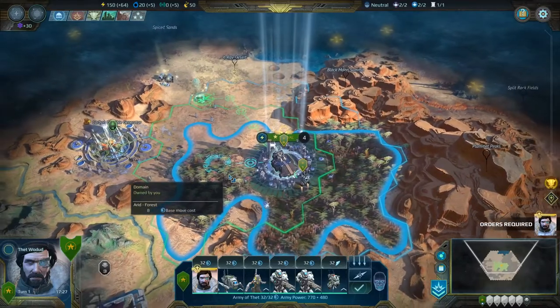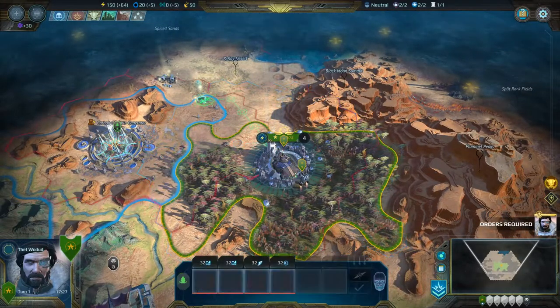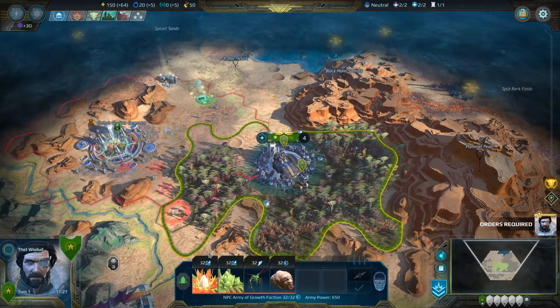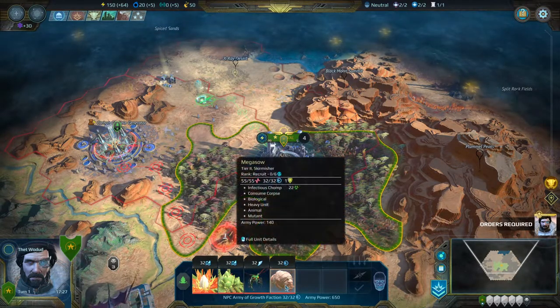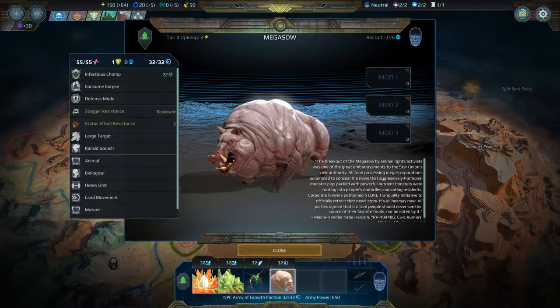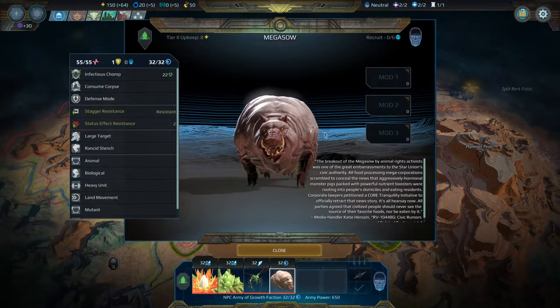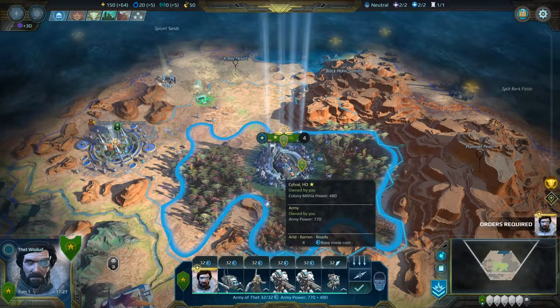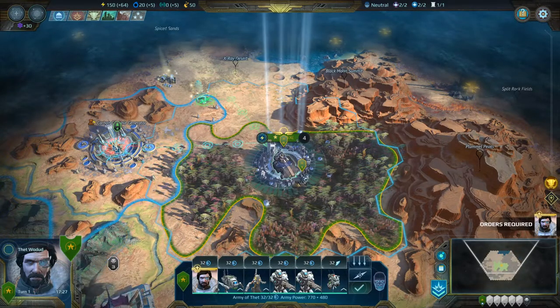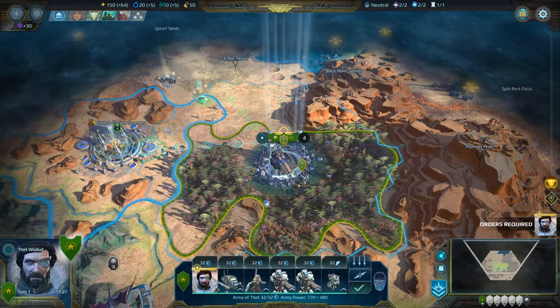Now we've gone through all that — let's actually start moving. I want to start moving over here. This is an army of plants — a flower, a vine, a bee, and a giant pig. I hate this giant pig. We will have to fight this giant pig. Army power of 650; our army has a power of 770. So we should be able to beat them, in theory. So we're going to start moving over there.